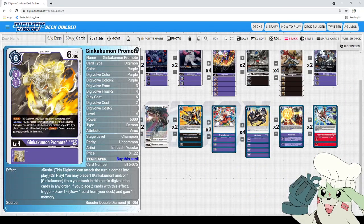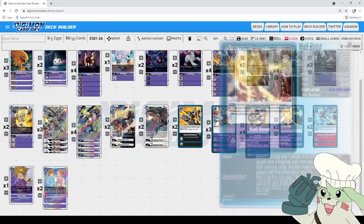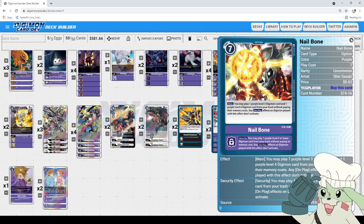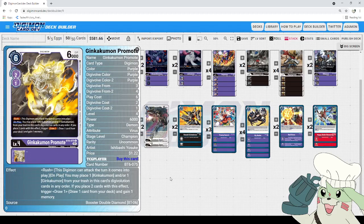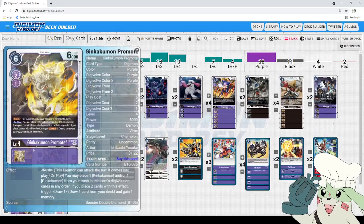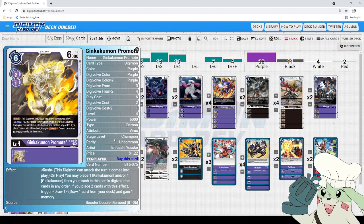Next up, another card introduced in this set — a fun tech option here. It's 6,000 to play, 6,000 DP, two to Digi-volve from a level 3, and one to Digi-volve from a level 4. This guy has Rush, and on play you may place one — but that effect isn't relevant to this deck since we don't run Kinkakuman or Jinkakuman to activate it. We run this simply for Rush. Combined with Nailbone and Bielzamon being able to play it out for free, there are many situations where this could be the lethal swing you needed.